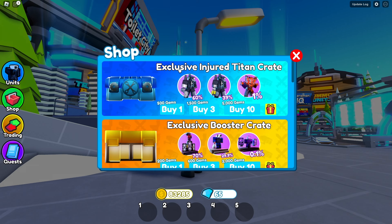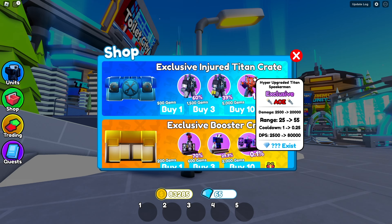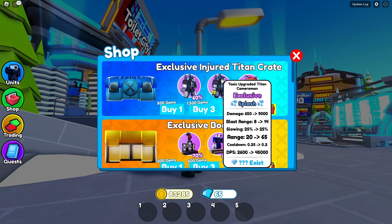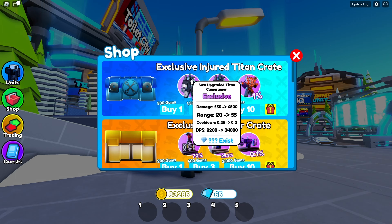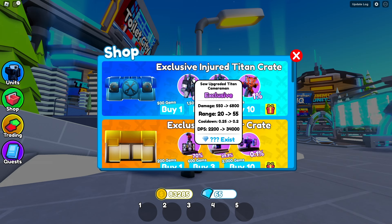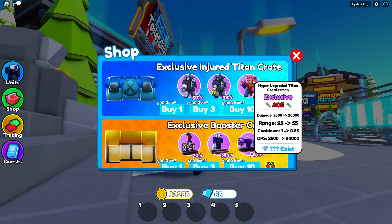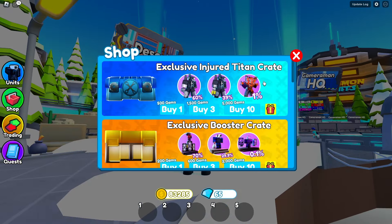We have all these crates — this is the Exclusive Injured Titan right here. The Hyper Upgrade Titan Speakerman does 80,000 DPS, which might be one of the most OP units in the game. We also have the Toxic Upgrade Titan Drill Man at 45,000 DPS, and the last one is the Saat Upgraded Titan Cameraman at 34,000 DPS. None of these exist yet, and hopefully we can open them later to see what we can get.